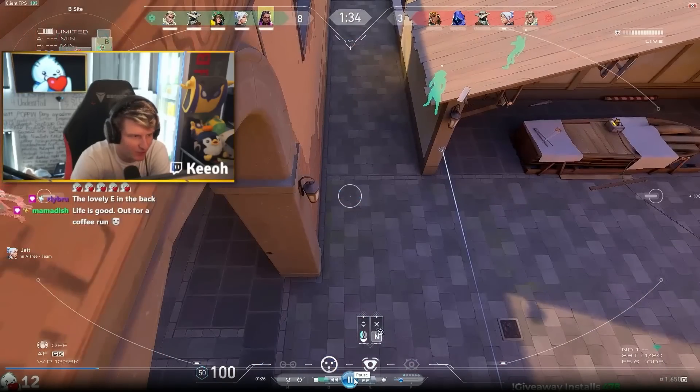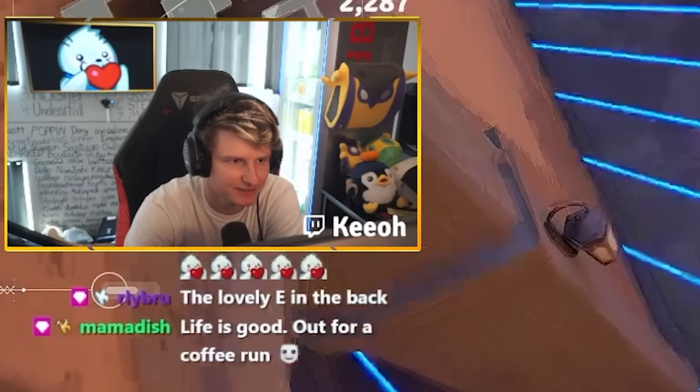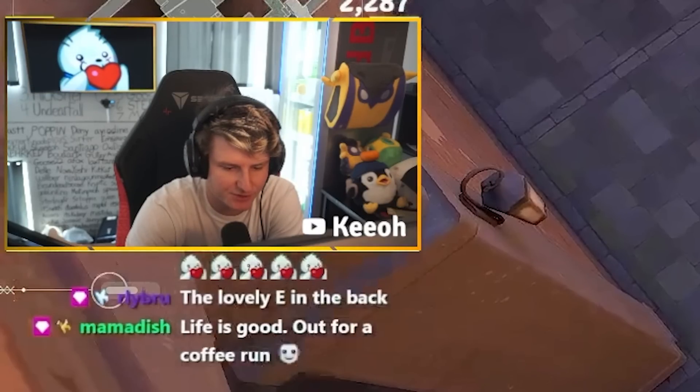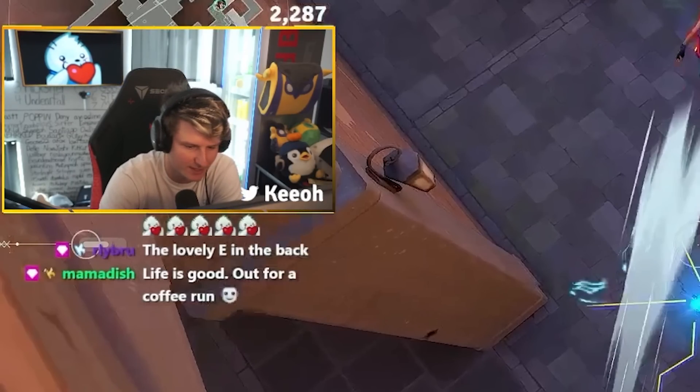So basically, thought process here. I cammed right away as soon as I saw the Omen flash — they're pushing B, because you don't really throw that Omen flash unless there are at least a couple people there. Got really lucky with Jett dashing straight into my tripwire, which is super nice. Obviously you just got to get off cam and kill Jett, but as soon as I kill Jett, I need to get to a slightly different position, otherwise I'm most likely going to get flooded out with util by Sova or Raze.